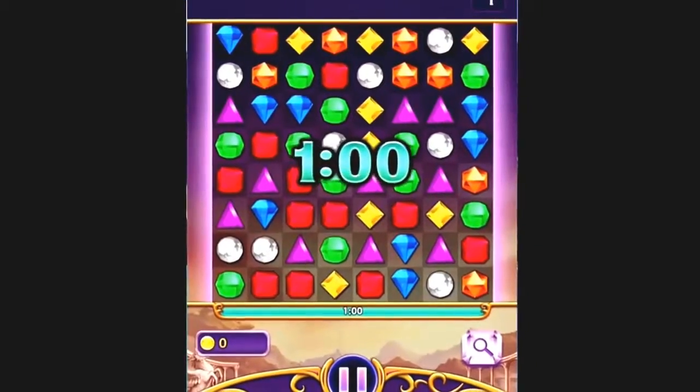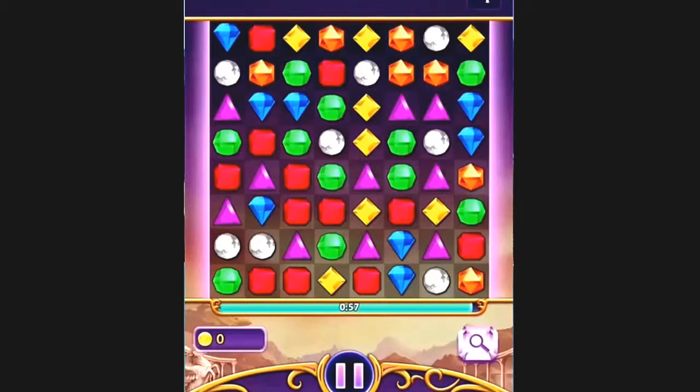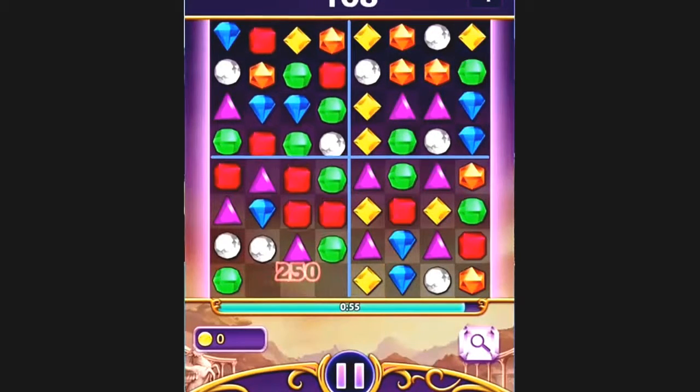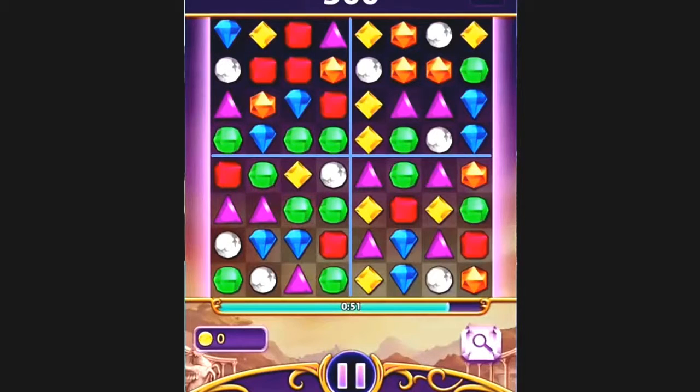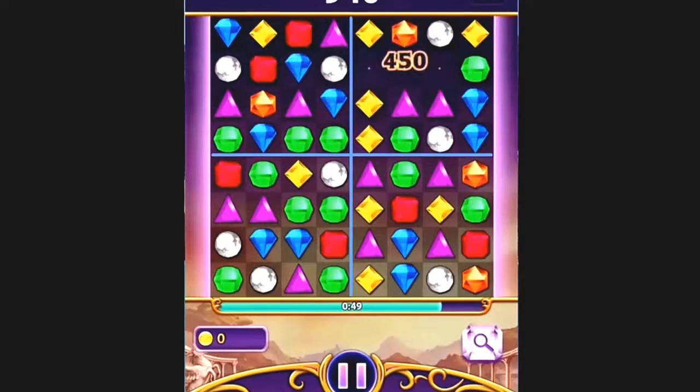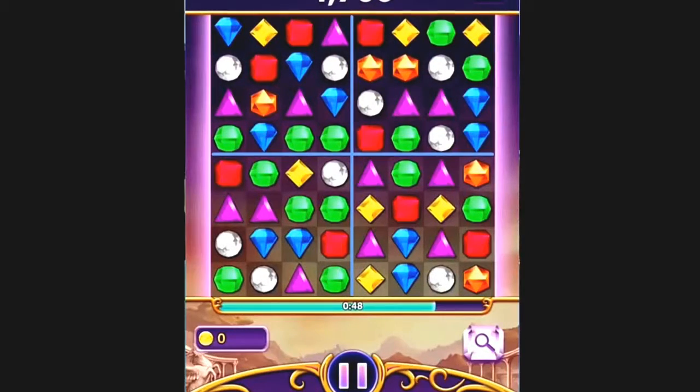With Quadrant Theory, the idea is to divide the board into four distinct sections, like this. And then treat each quadrant as a separate piece of the game board. This will help you find matches quicker and keep you from getting too focused on a particular area of the game board.